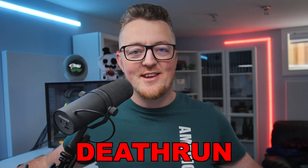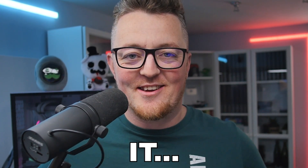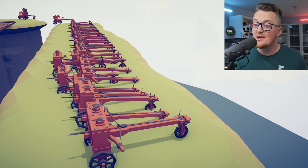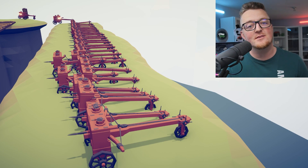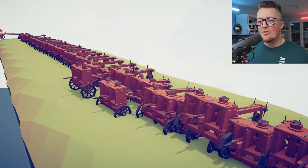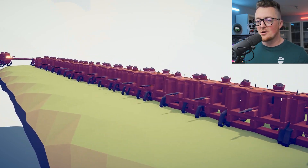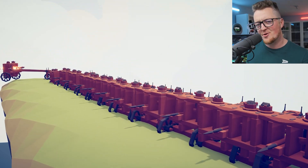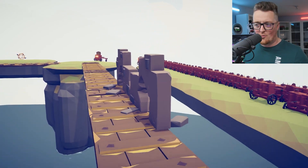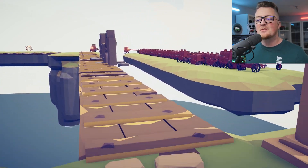Today I'm forcing the Rainbow Friends to do a death run, and they're not gonna like it. How's it going, guys? My name is Crow, and welcome back to Tabs. This right here is the death run. Look at all of those ballistas — there's so many in a beautiful line. Do you know what they're doing? Do you know where they're aiming? They're aiming on this walkway, preventing people from getting across.